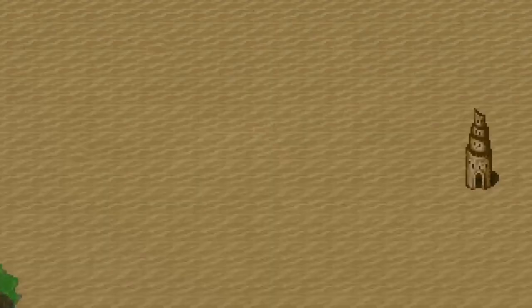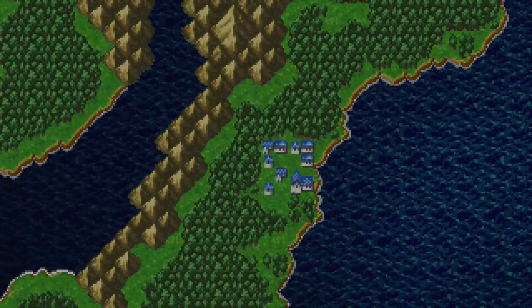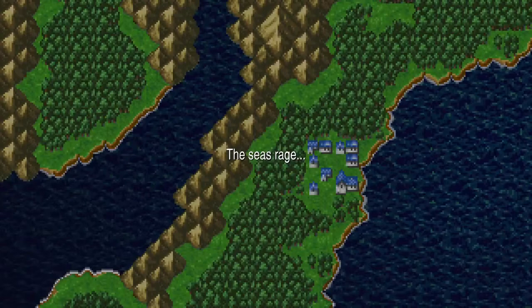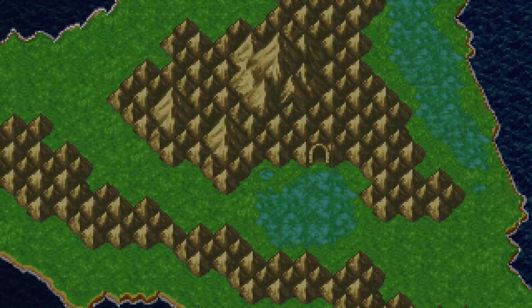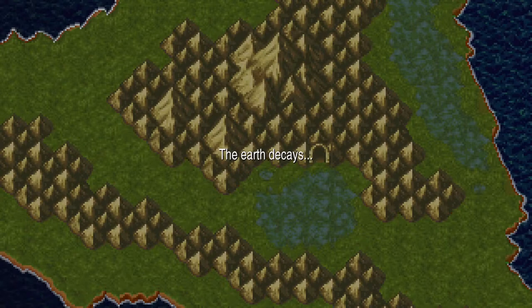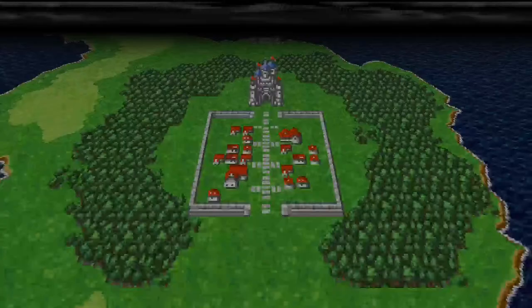The cinematic intro shows the various places we're going to visit in the game. That's the Temple of Fiends, also known as the Chaos Shrine. The Mirage Tower is where the Flying Fortress is located. There's also the water shrine. And that's the Earth Cave, also called the Terra Cave, which is actually the first major dungeon we'll be tackling. Then we start our journey in the town of Cornelia.